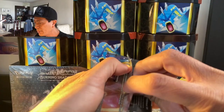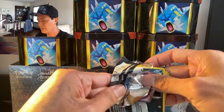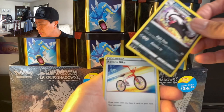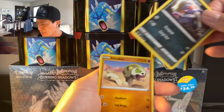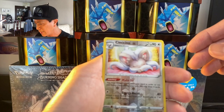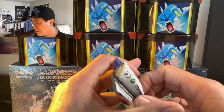I love opening these Sword and Shield packs! Hope you guys are enjoying this video as much as I am. Dark Energy, Galarian Linoone, Raboot, Drizzile, Crowgunk, Silicobra, Minccino, Vulpix, Munna, Cinccino reverse holo — taking a sweet nap — and the last card is a Sandaconda non-holo.